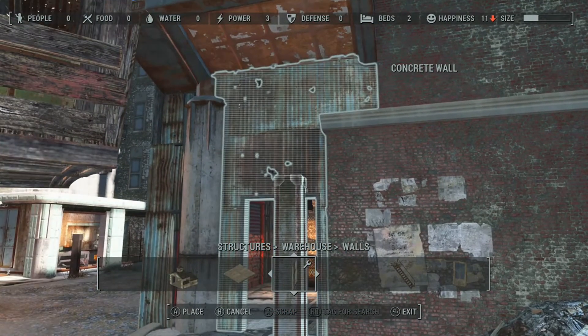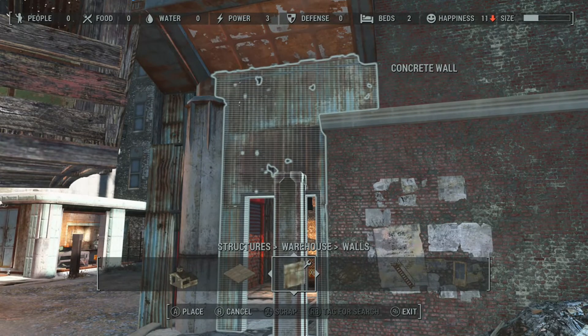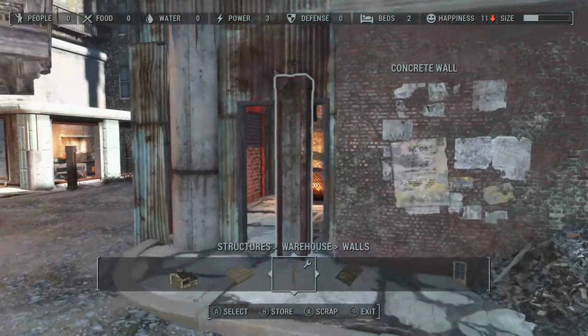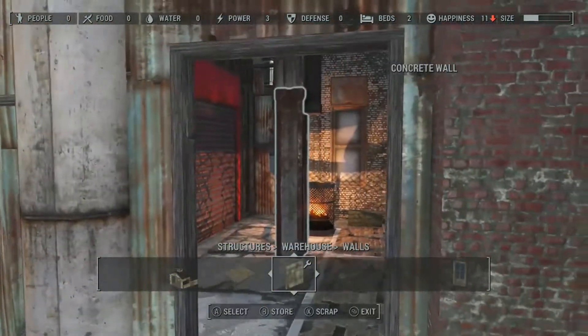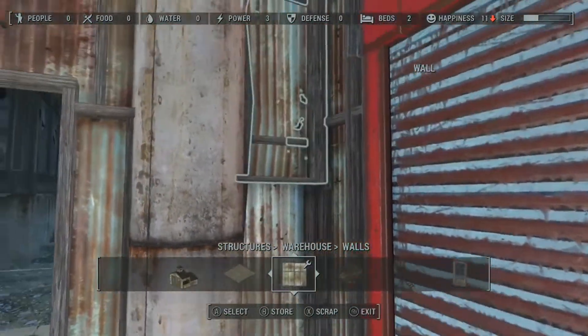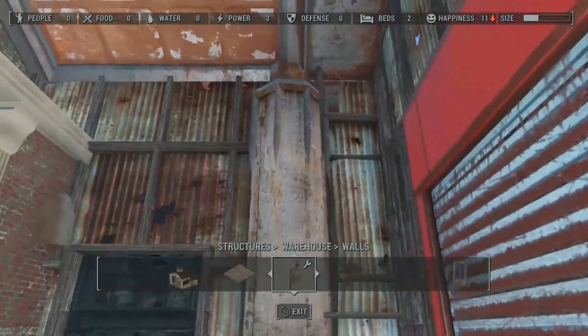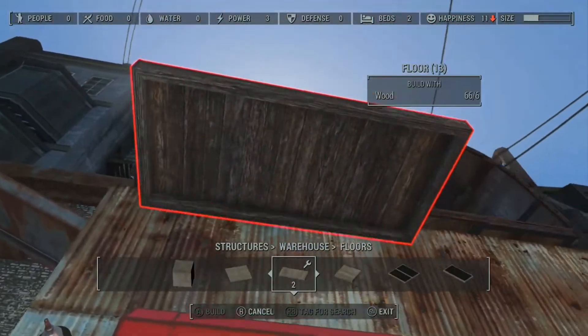So we've taken our door frame, snapped a half a wall to the top of it, group selected it, brought it over, lined it up, and placed it in. It's that simple and easy, ladies and gentlemen. And now we've got a cool little doorway that we can walk in, or we can go ahead and use the roll-up garage door if we choose to.